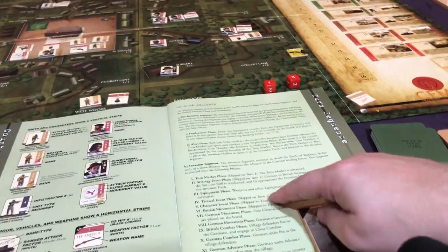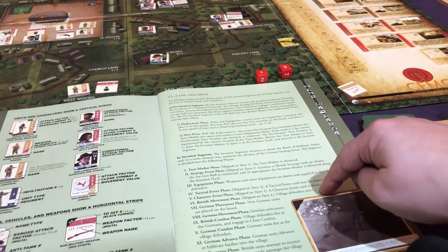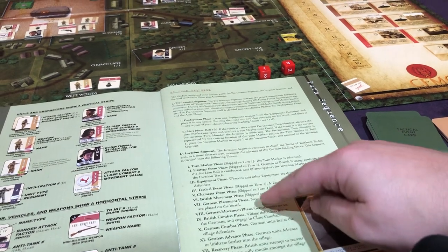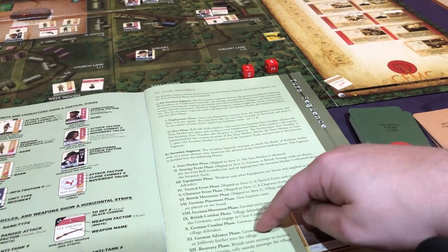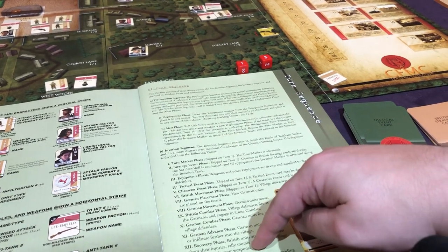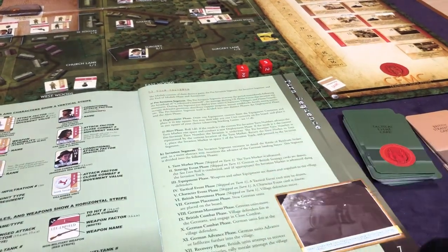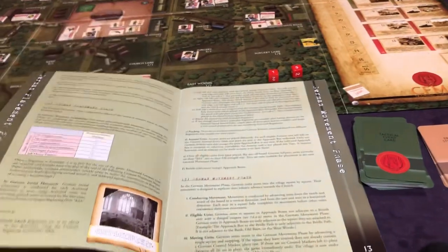We skipped tactical event, character event, British movement — village defenders do not move. The German placement phase — new German units are placed on the board. Then we're going to do German movement, then combat, German advance, and then recovery. All this is happening in turn one. That's later in the rulebook. So we get to German placement.